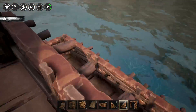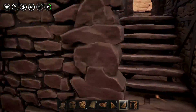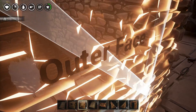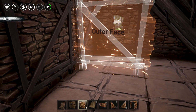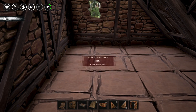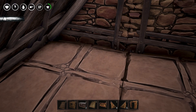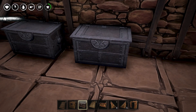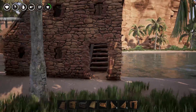Now the building looks great aesthetically from the outside. We need to stack sandstone walls right next to the stairs going up, all the way up to the ceiling — this is where the bed will go. Place the bed right there, and then I like to add two small chests nearby. You could make another room if you wanted to, but it's not really necessary — if you ever want to expand this house it would be very easy to do.